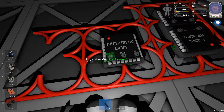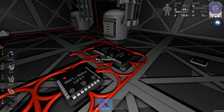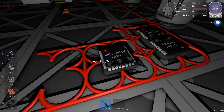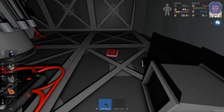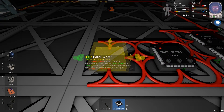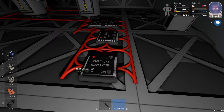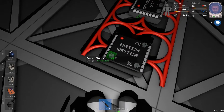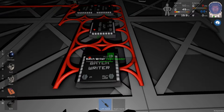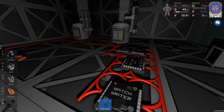We can select arc reader 1, arc reader 2, and select 'less'. So when either of those are 1, this will be 1. Lastly, I'm going to want a batch writer. This one — we want to select the input as the logic minmax unit, and the output is going to be the arc furnaces, all of them, because it's a batch writer. And it's going to say activate.